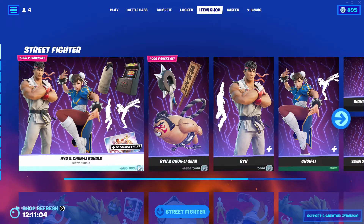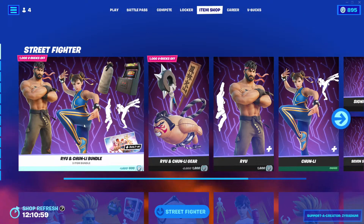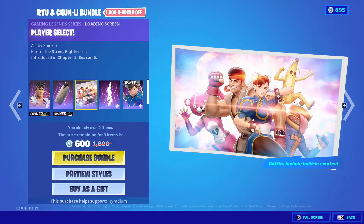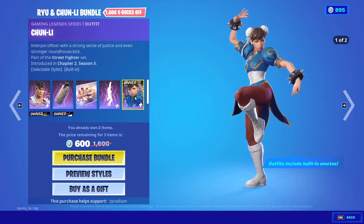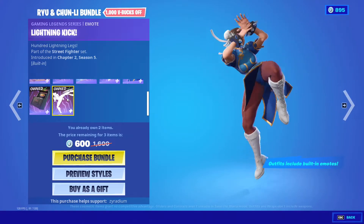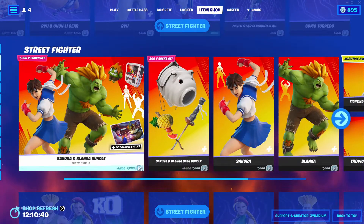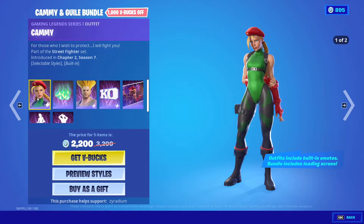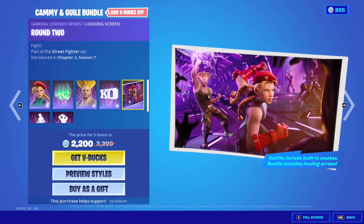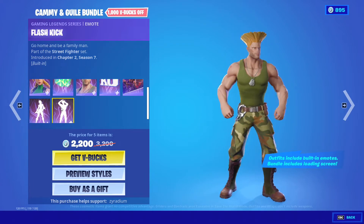We do not have any new skins today, but we do have skins that are back. We have the Rio Chun-Li bundle — Rio, Green Bag, Air Select, Yukun, Chun-Li, Super Combo Masher, and Lightning Kick. Star Sakura Blanco bundle is back, Cammy and Guile bundles are back — Cammy with Barley's Backer, Guile KO, Round Two, Cannon Spike, and Flash Kick.